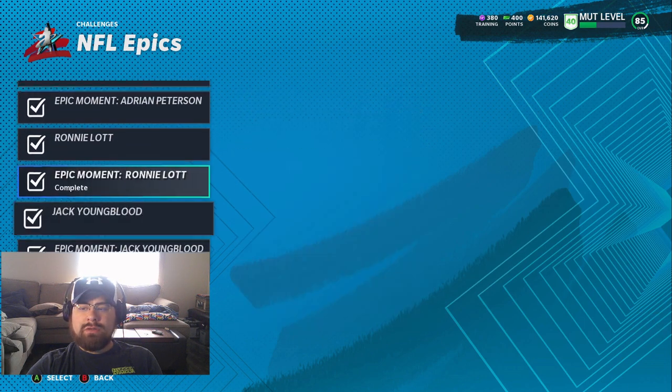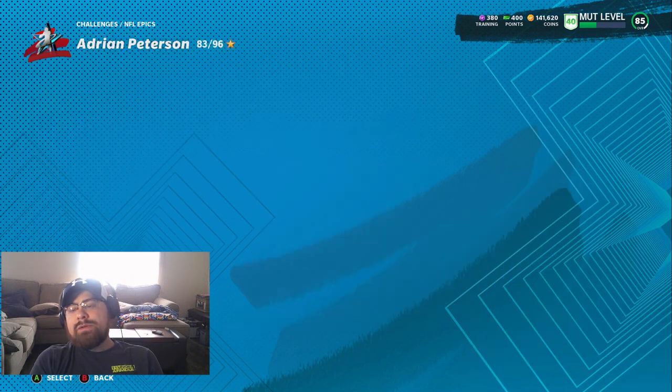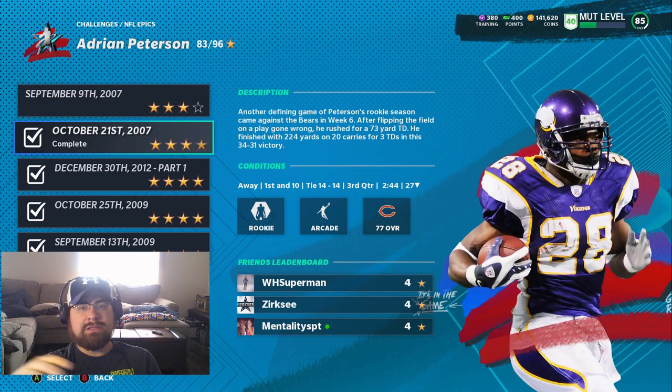I finished them all and got all the stars. The only one I didn't get is Adrian Peterson. The reason I didn't get it is because there's a few in here — like this first one, you need a 60-yard straight shot touchdown on your first try. That's hard. I tried everything, I spent probably two hours trying to do it. I can't figure out a way. If you guys find a way, please let me know — it's almost impossible this early in the game.